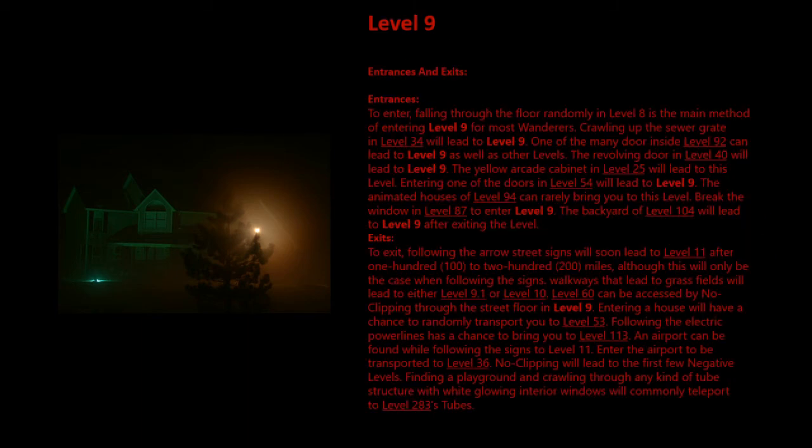Entrances and Exits. To enter: falling through the floor randomly in Level 8 is the main method of entering Level 9. Crawling up the sewer grate in Level 34 will lead to Level 9. One of the money doors inside Level 92 can lead to Level 9 as well as other levels. The revolving door in Level 40 will lead to Level 9. The yellow arcade cabinet in Level 25 will lead to this level. Entering one of the doors in Level 54 will lead to Level 9. The animated houses of Level 94 can rarely bring you here. Break the window in Level 87 to enter Level 9. The bunker of Level 104 will lead to Level 9 after exiting the level.